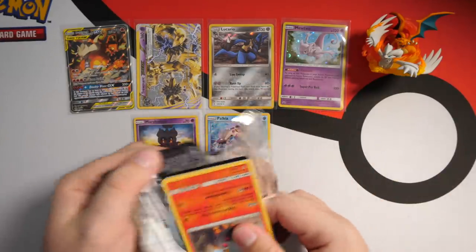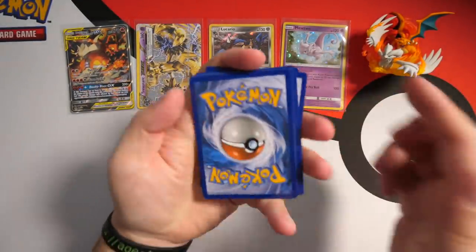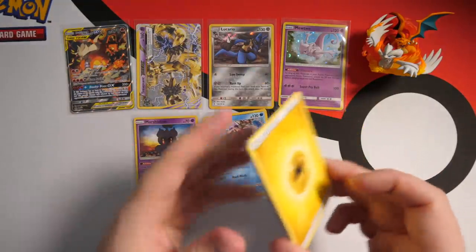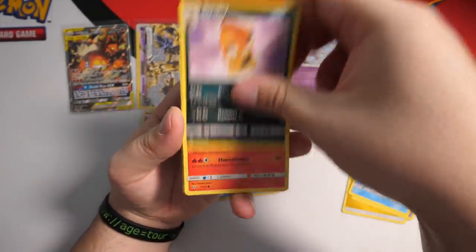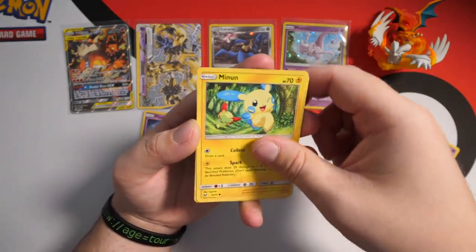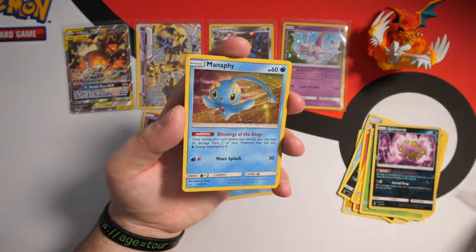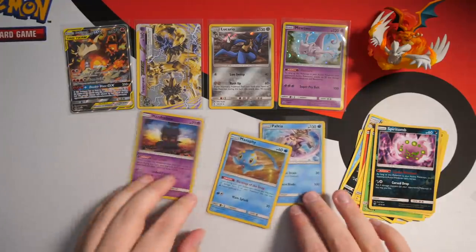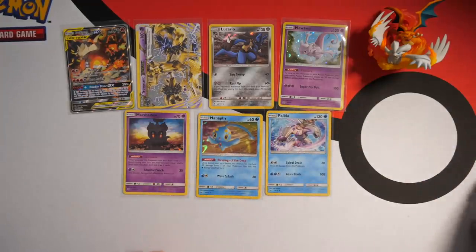This is also a small set, similar to Hidden Fates — it wasn't a full set, so maybe I could open some Shining Legends packs and finish the whole collection. Let me know if you guys would be about that life. And last but not least, we have Mew. In Hidden Fates you gave me the good stuff — let's see if you can replicate that in Shining Legends. We have a Water Energy, Floatzel, Scrafty, Torkoal, Pikachu, Jinx, Shroomish, Minun — what's up Tom — Reverse Holo Spiritomb. And we have a Manaphy. I'm starting to think you get a Holo Legendary card in every pack because we've got Palkia, Manaphy, and Marshadow back-to-back. No complaints — they're still very beautiful cards. I would have liked a Shining card though.